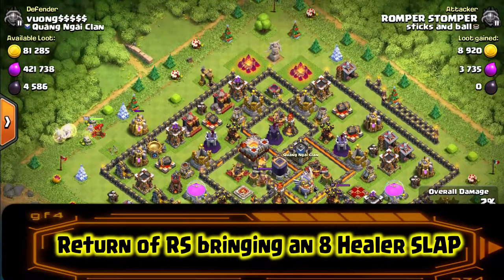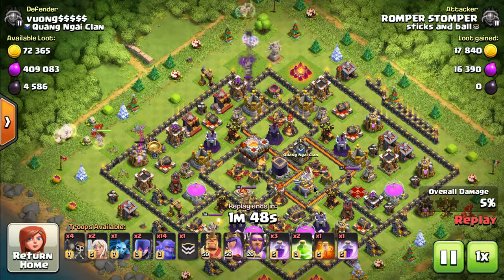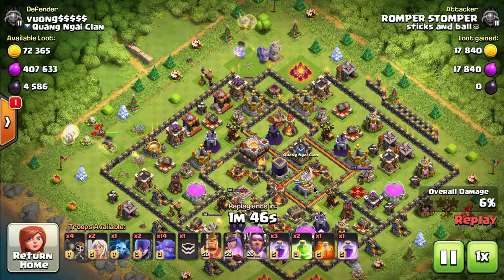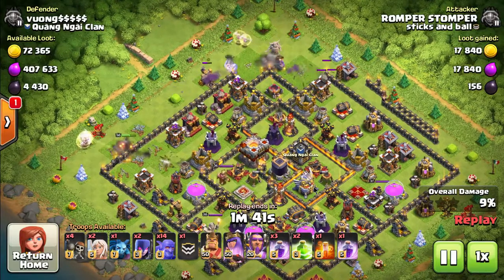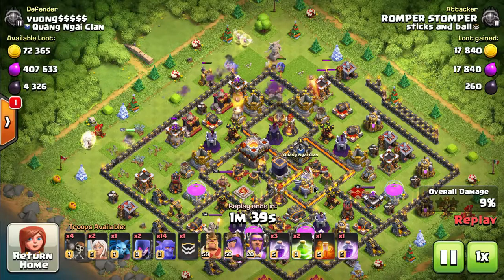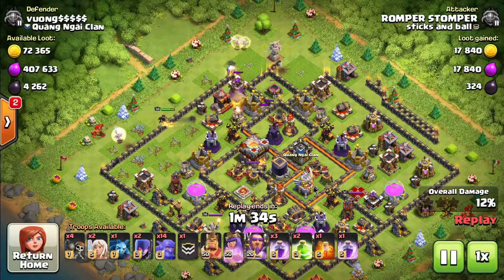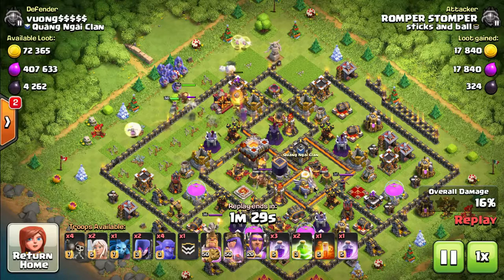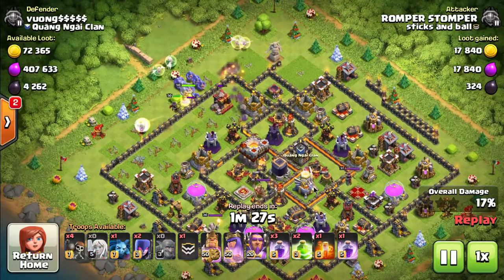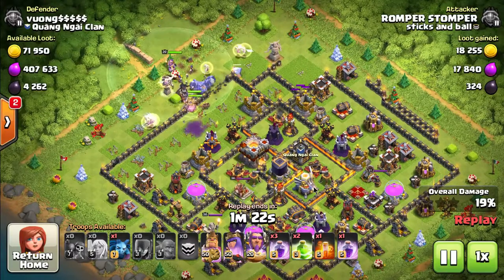Romper Stomper's back in the clan showing us a couple of pretty cool attacks. This is an eight-healer slap, and for those of you that have been around for a while you'll recognize the makeup of this attack — this is how bowlers were first used when people figured out they were an elite troop. He has a couple healers on the queen, a couple on the first bowlers, then another group of bowlers with more healers, so he'll have healers all over the place.